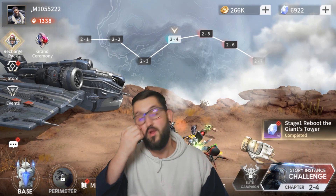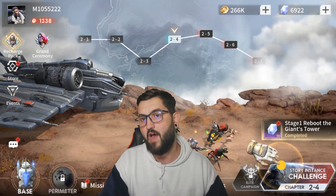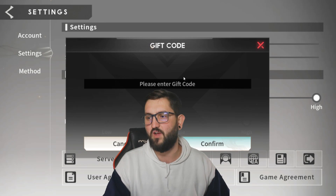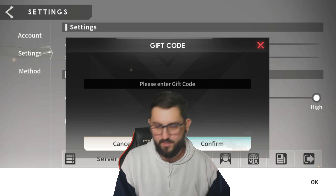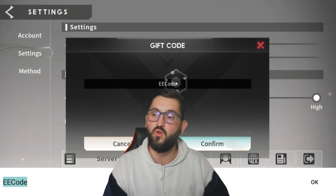If you're wondering how to use those codes, basically you just click on your avatar, then go to Settings, then go to Gift Code. After you go to Gift Code, you type in whatever code — like 'ee code' — and it's going to tell you either 'invalid code' or it's working.